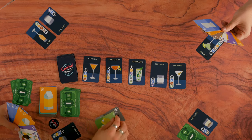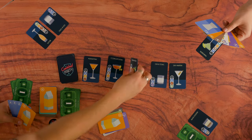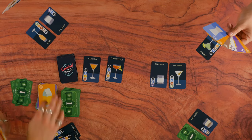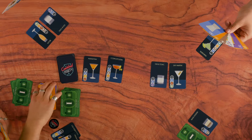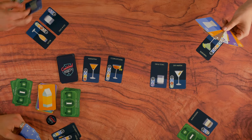Starting with the bartender and proceeding left, you can choose to make one cocktail from the centre or one reserved cocktail from your hand, if you have one. The list of required ingredients for each cocktail is shown on each cocktail card. If you don't have the ingredients to make your cocktail yet, or choose not to make one, play simply moves to the left.